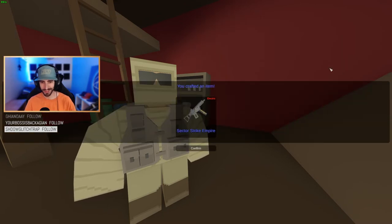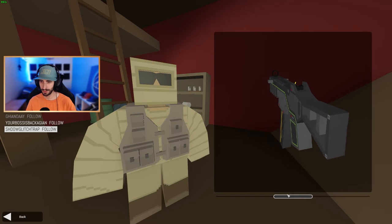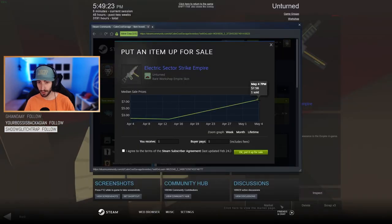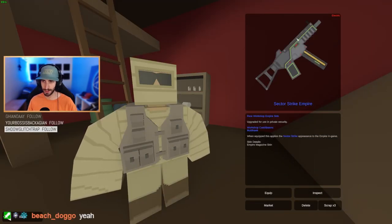Oh wow, I actually got something kind of decent. I don't have that skin — we got the Sector Strike Empire. I'll take it. That might be better than any Empire skin I got. Oh my god, my heart was beating — I thought I was gonna get something really bad. Inspect it. Hey, that's actually pretty cool. Was it worth salvaging everything just to get that? Let's check the market and see how much it sells for. Did we make profit? Wait, is it a seven dollar skin? Eight dollar skin? Dude, I actually made profit. Oh yeah, that's easily the best Empire skin. Do I gotta throw a kill counter on it and make it my main? Yeah, I have to. This gun's like a milestone, man.